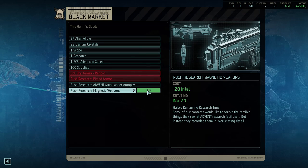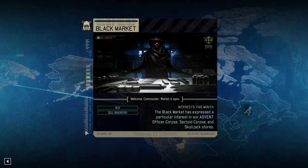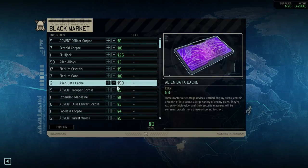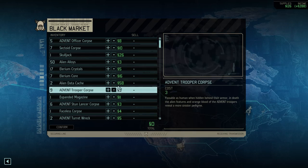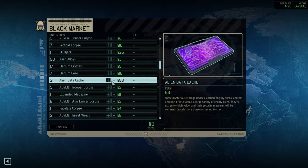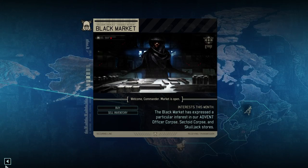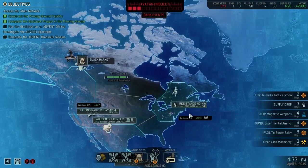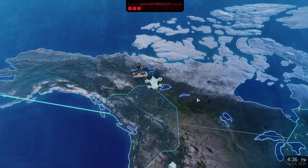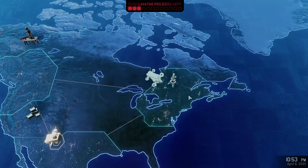I could use this to finish up magnetic weapons right now. Plated armor though — I need that. Elerium intel? Do you take intel for payment? Probably not — it's probably all just cash. I might sell the data caches, though I can use the data caches to get intel. This is a complicated method. Let's head over there to see if we can get some intel, because we need more intel right now.